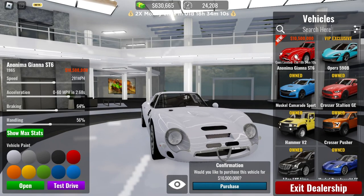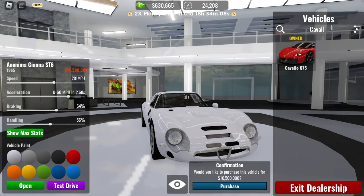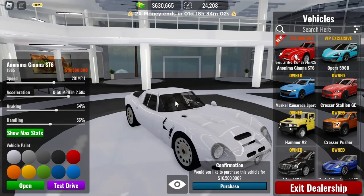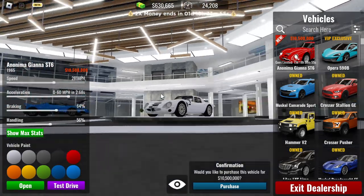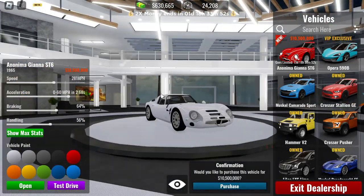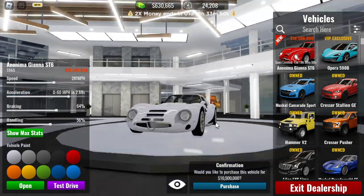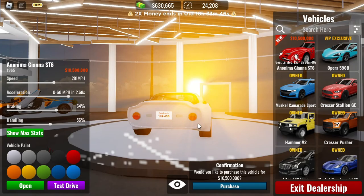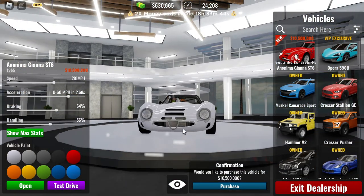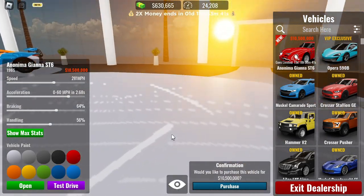So here is the car, and I've noticed one thing. There's another Ferrari in this game called Cavallo — the in-game name is Cavallo. This is the Ferrari 250 GTO, and I've just noticed the name for this car should also be Cavallo instead of Anonyma. They should change that. From the front it looks very much like the 250 GTO — it looks amazing.